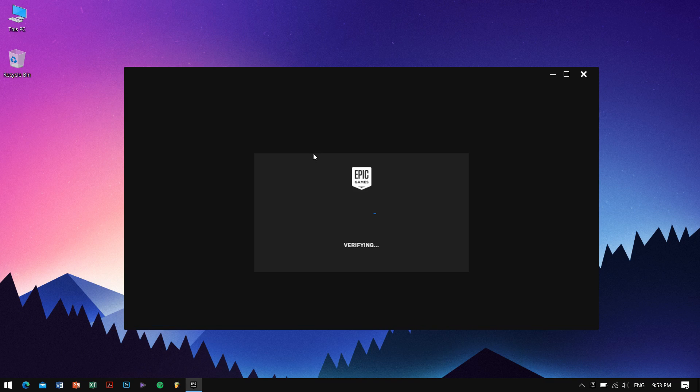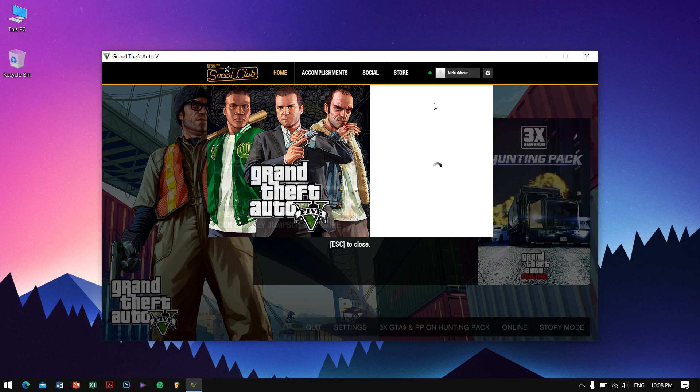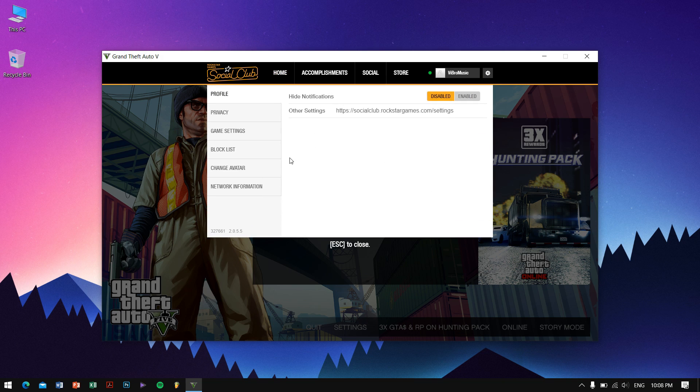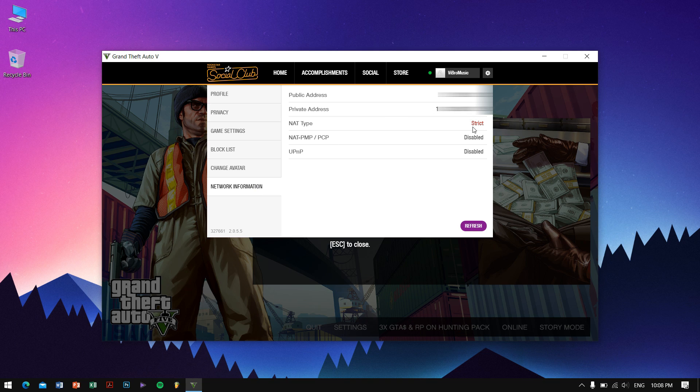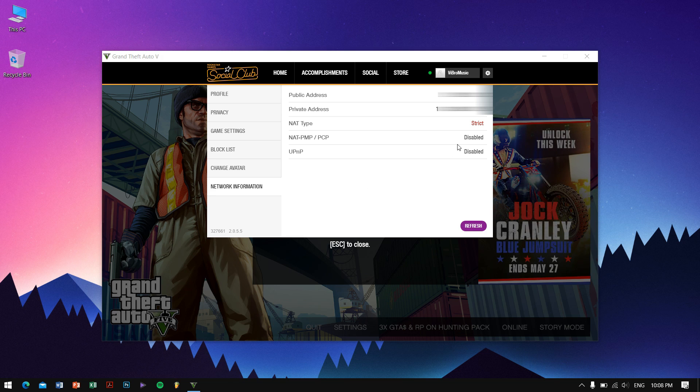My game has loaded up successfully and I'm on the main screen. Let me press the home button, then go to the wrench icon and go to Settings. In Settings, go to Network Information. As you can see, my NAT type is strict — because of which if I play the game, it just kicks me out from the online lobby and pushes me to a solo server, which means I'm not able to play with friends.